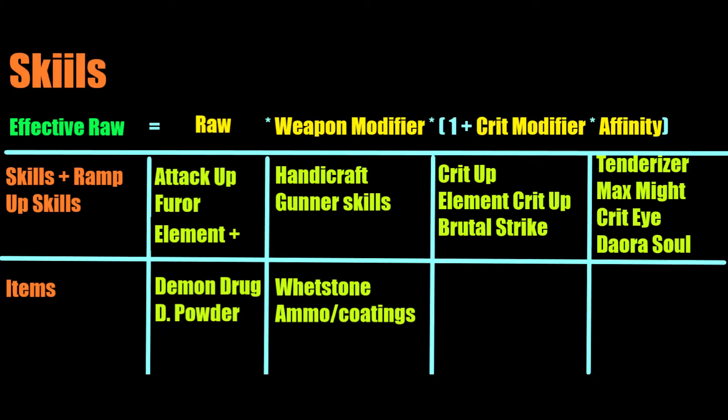Skills and stat boosting items function to alter various values in the formula, not having a designated position in the equation. These modifications include armor skills, ramp-up skills, food skills, and item buffs. Skills that boost the same stat typically stack. Artillery and Feline Bombardier, for example, stack together to give a combined boost to explosion-type attacks. Similarly, Attack Up, Resuscitate, and other skills all stack together.